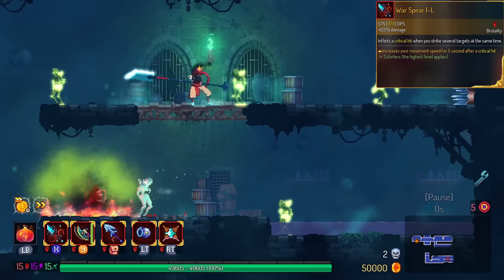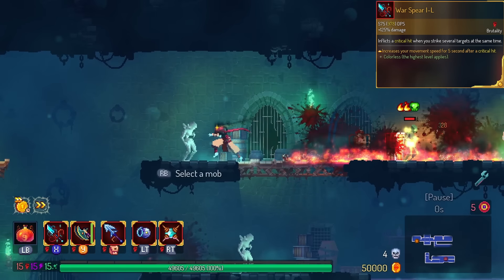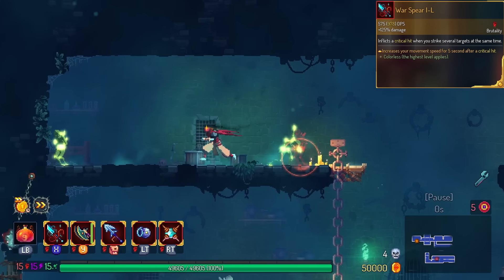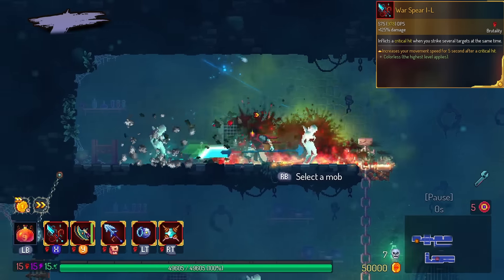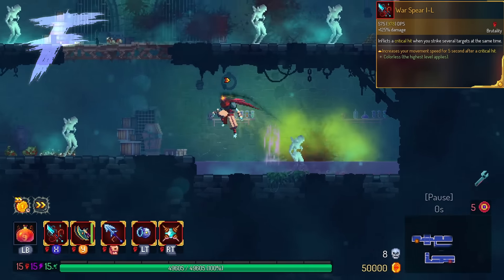War Spear, however, has run speed on crit. Why it has it on the crit, I have no idea. Probably better off if it was simply run speed on kill. I'm gonna question Battle Dev about that one and have it in the F tier for now.